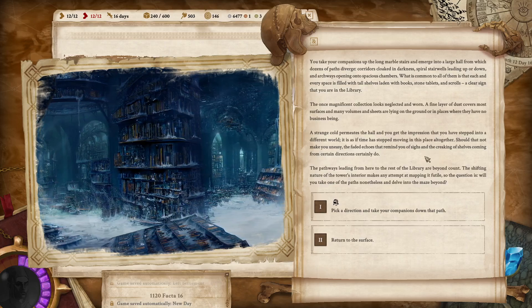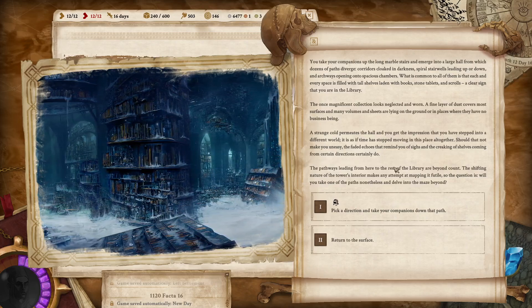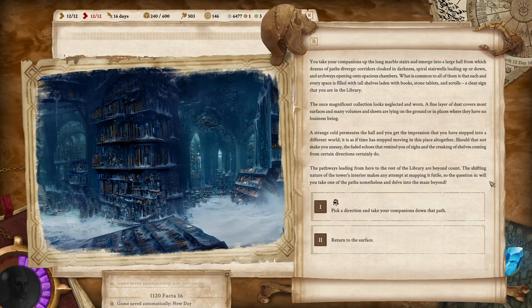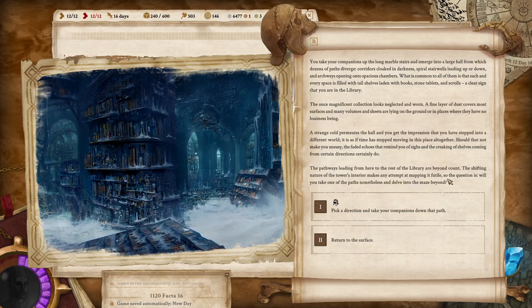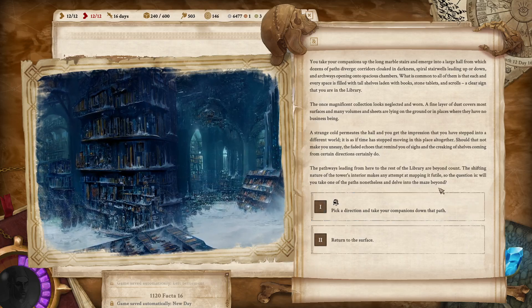Should that not make you uneasy, the faded echoes reminding you of sighs and the creaking of shelves coming from certain directions certainly do. The pathways leading from here to the rest of the library are beyond count. The shifting nature of the tower's interior makes any attempt at mapping it futile, so the question is: will you take one of the paths nonetheless and delve into the maze beyond?